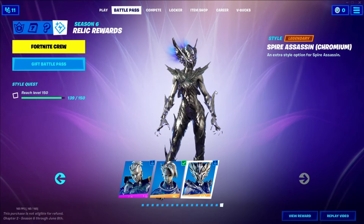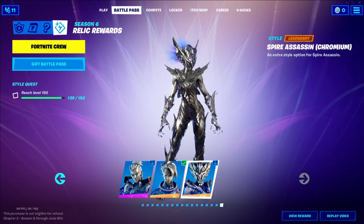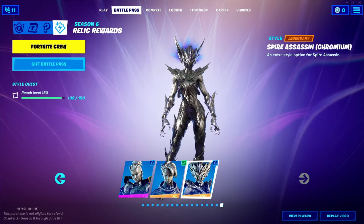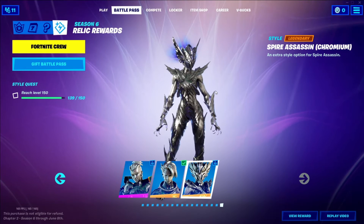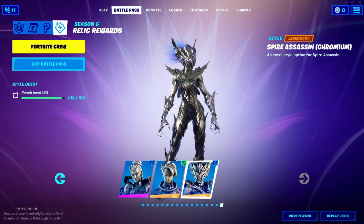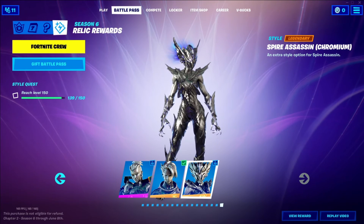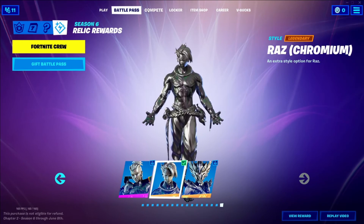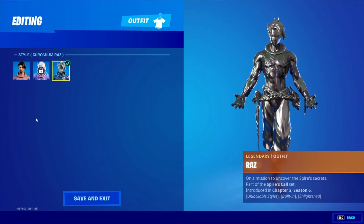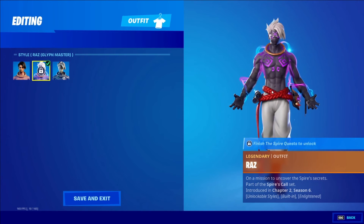I personally like the runic styles better besides the chromium styles because they have that purple tint glow. And if you grind hard enough, maybe you can get that razz skin style a little bit earlier — when they glow it's kind of like a tease to his style which we will unlock next week on Tuesday.